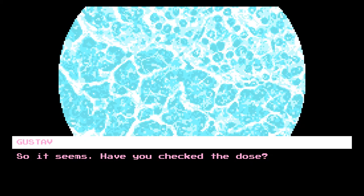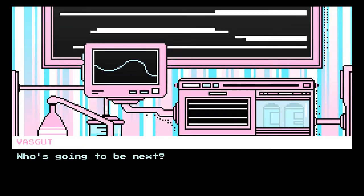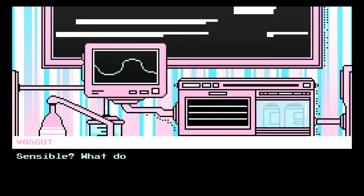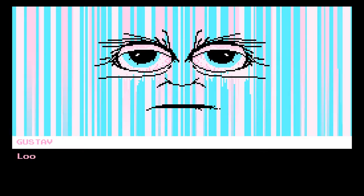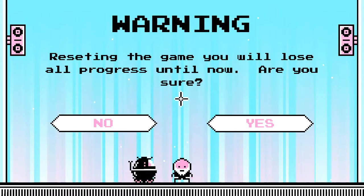There's another scene which sets up even more mystery, taking place between Dr. Gustav and his counterpart Dr. Vazgoot. Problem is it only plays when you boot the game up for the first time. My initial recording was broken, and no matter how many registry settings I fiddled with or files I deleted from the relevant app data folder, I could not make the scene appear again. Except you're quite obviously watching footage of it, because I eventually found out what the reset game option does. Well done me.